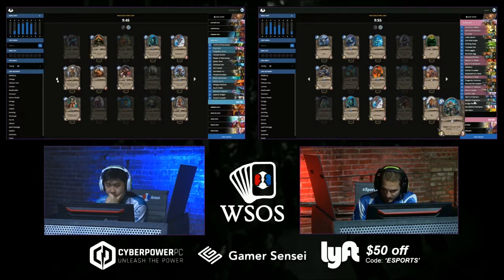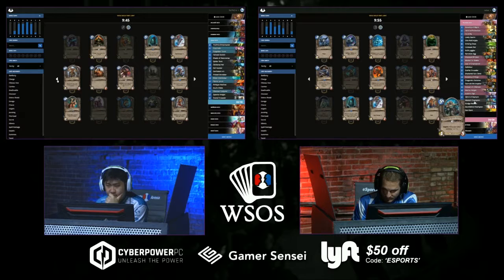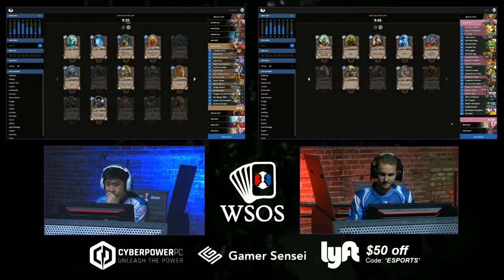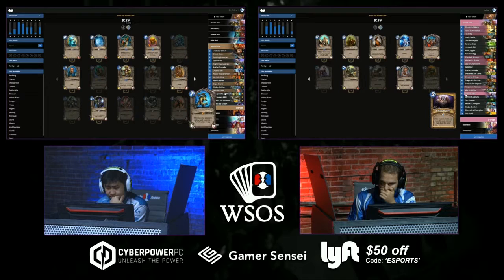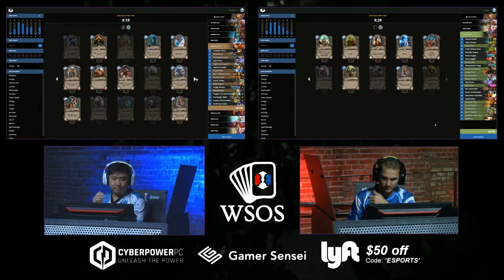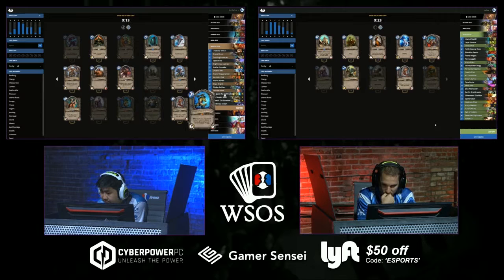Clockwork Giant — it's an eight-eight, but probably costs eight to ten in this format. It's possible it never gets played — one of the few Giants you might never be able to play because you don't have more than 10 mana. A poor Arena card typically and also a poor constructed card, although it briefly saw play when Coldlight Oracle was around. Strife still has access to a Pit Fighter and two Boulderfist Ogres — premium cards he hasn't included anywhere.